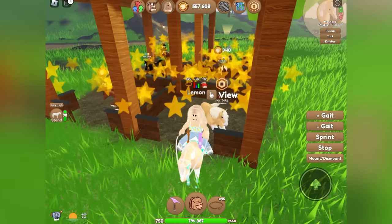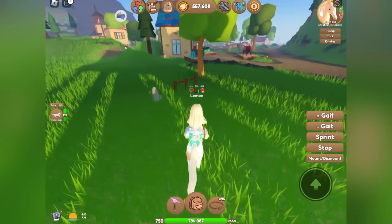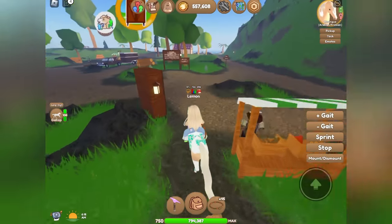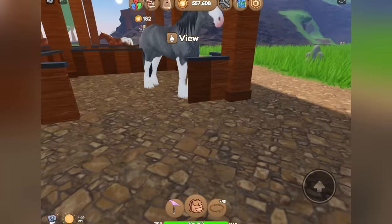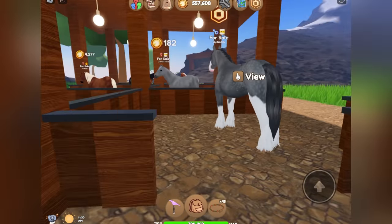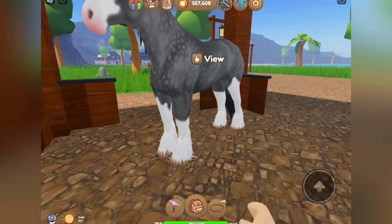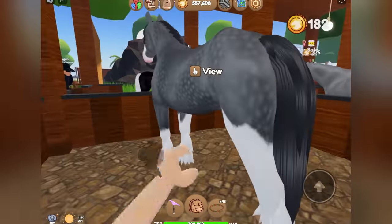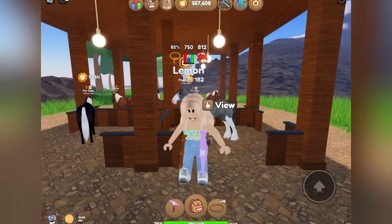I'm gonna go check around from island to island and see if we can find any of the other new coats in the shop for Robux. Here I am on Mountain, and here is another one of the Clydesdale coats — it is the Dapple Gray. This is what the Dapple Gray Clydesdale looks like. Again, a lot of detail, the fluffy hooves, and a very pretty mane. These new Clydesdale coats are absolutely gorgeous — I love them, they're beautiful.